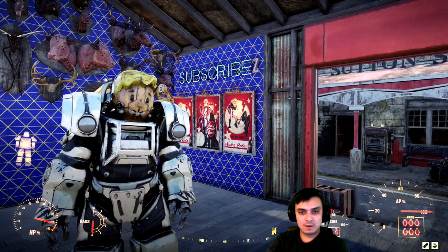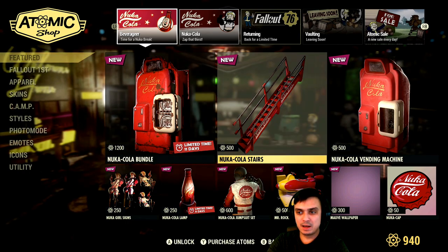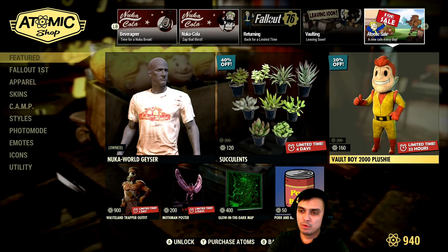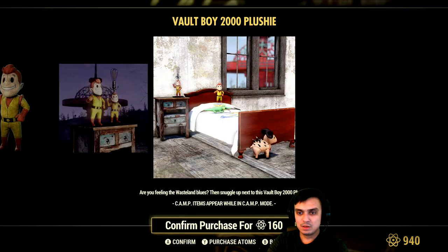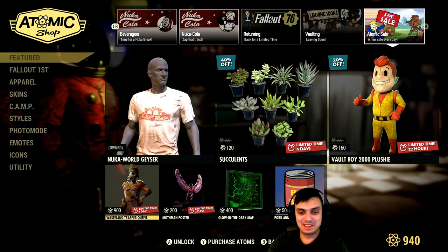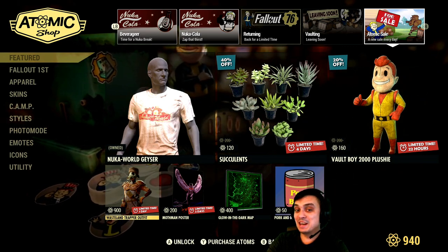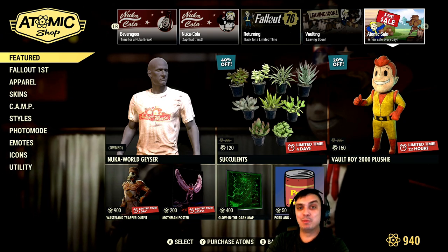Alright, to start off, let's take a look at what we got at the Atomic Shop. I already covered all of these items on the Tuesday video previously, and we're heading to the Atomic Sale — new sale every day. We got this toy with a 20% discount, which will cost you 160 atoms. This is what we've got for today, and I wonder what the discount on this one is going to be. I think it's also going to be like 20%. I'll be very surprised if they give 50% — that'll be nice. I might actually get it just because of the gas mask; I really like it. I do have that outfit on the PC character.